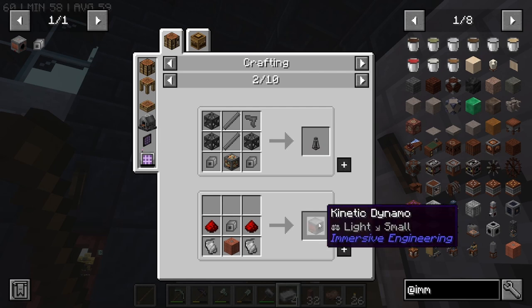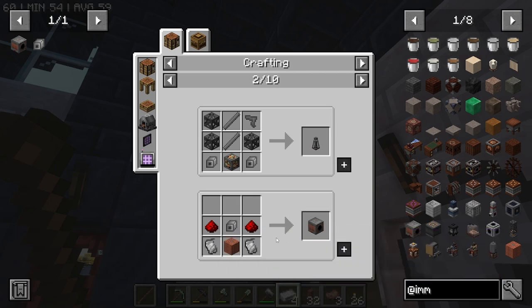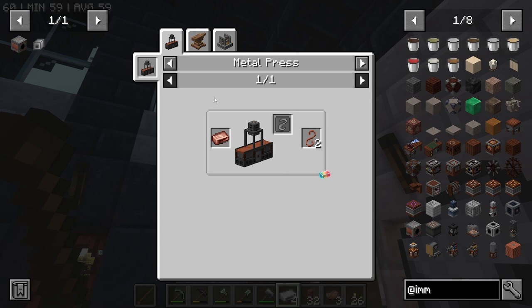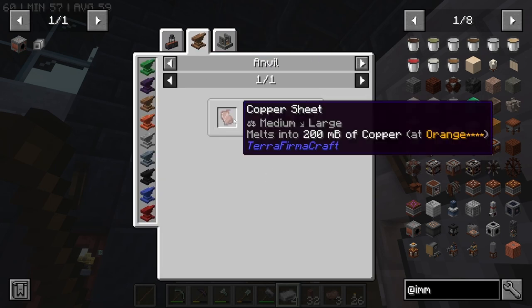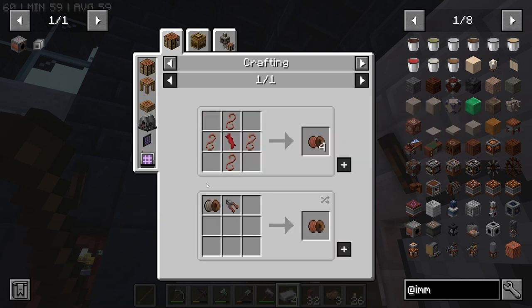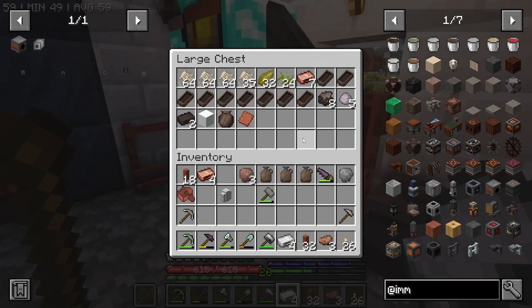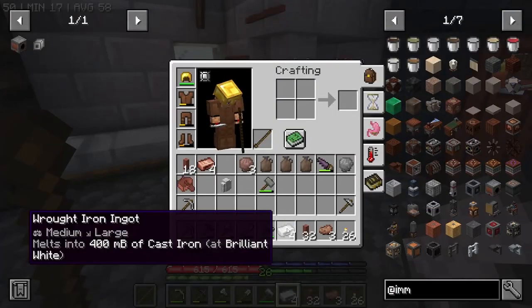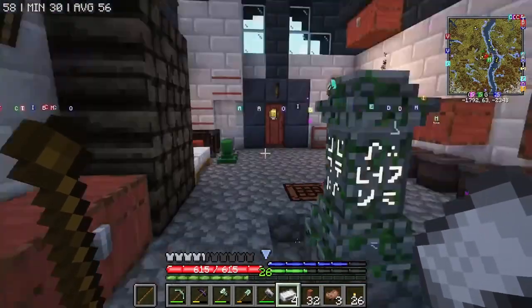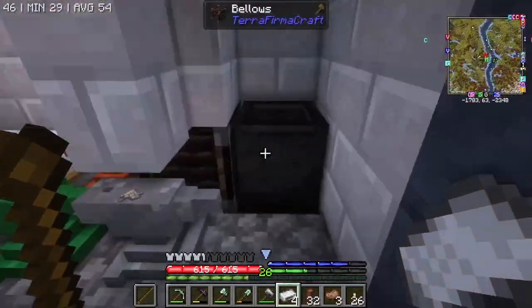So this is the one I definitely need — four of them. And then we need three iron for this. And then this also needs eight — so four copper sheets. I am going to make that right now because we have enough copper for that. And we don't quite have enough iron, but I've got those blooms in there that I can use. Also, there was some charcoal — sweet. So we can use that.